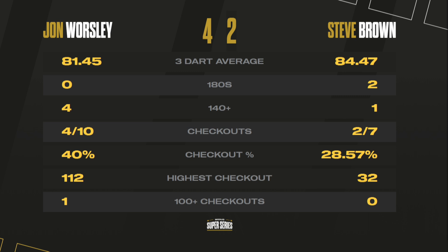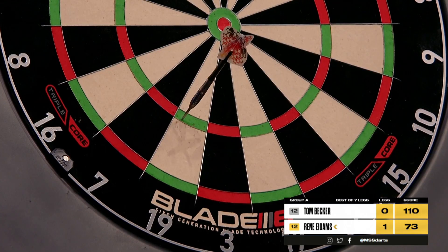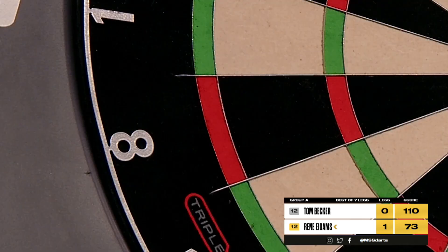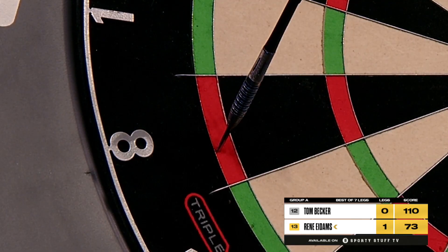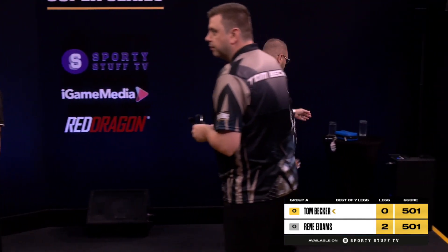Coming up after the break, Rene Idams — the man who topped the table overnight — takes on Tom Becker. Rene requires 73. Adding more legs onto this very impressive legs column that just continues to grow. Game shot in the second leg for Rene Idams, meaning his leg difference has gone to plus 14.